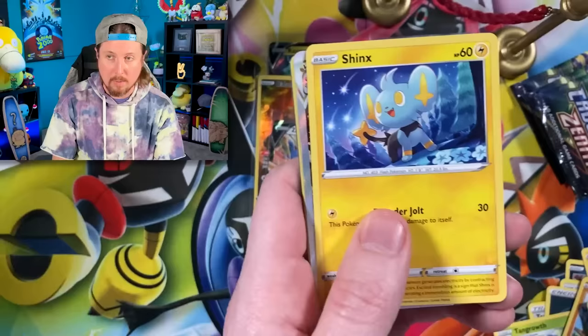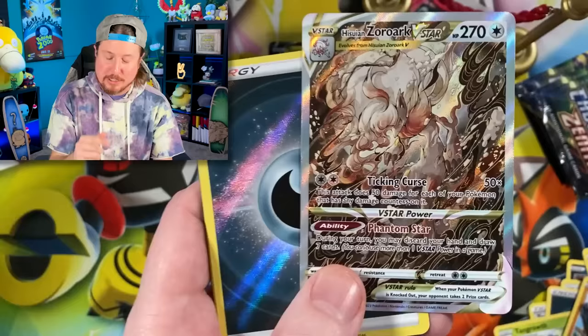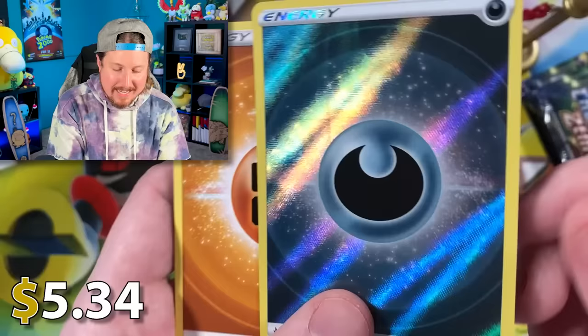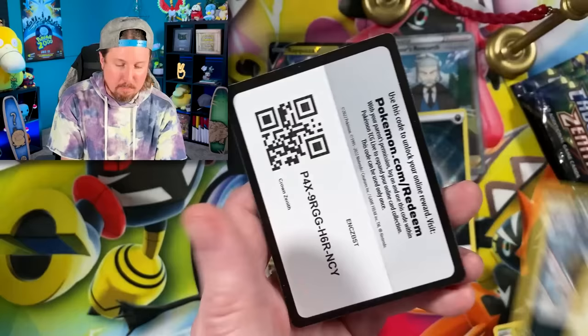And Hisuian Zoroark V-Star — actually, this is my third one that I pulled, so I do not need it for the binder. However, this next one right here is an Ultra Rare. This is an Ultra Rare Energy — if you look down at the bottom, it's 158 out of 159, Breaking Family. I need that for the binder — that is part of the eight right there. Let me go ahead and sleeve this up. Right over there in the VIP section.